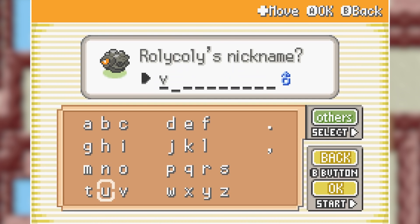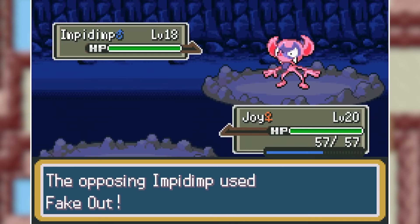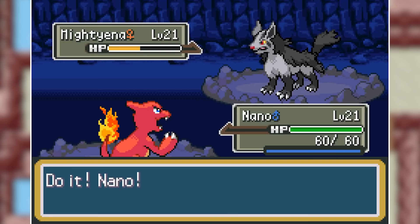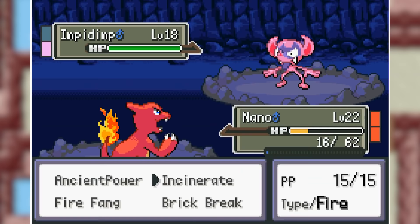Moving over to Mount Moon, I captured a Rolycoly there. While I was trying to leave Mount Moon, we also have a Team Rocket admin battle with Archer, but this battle was very easy. My Charmeleon took down Ekans with Brick Break, Houndour with Brick Break, and the final Pokemon Impidimp with Fire Fang. So we can continue our journey to Cerulean City.